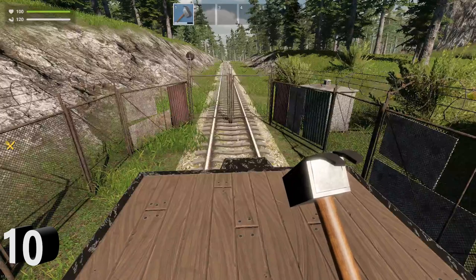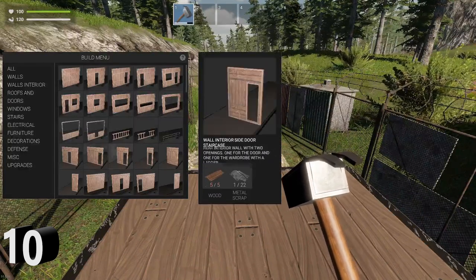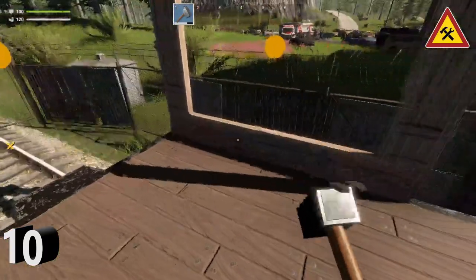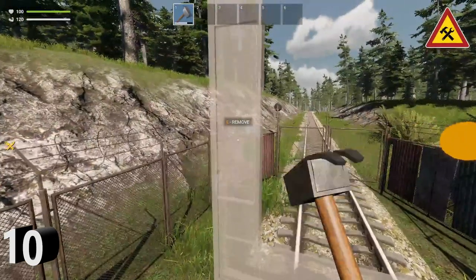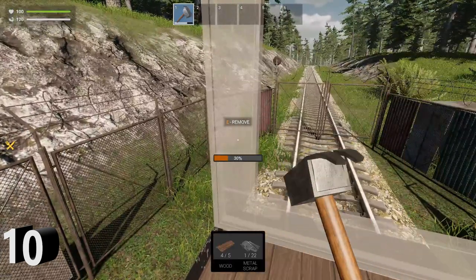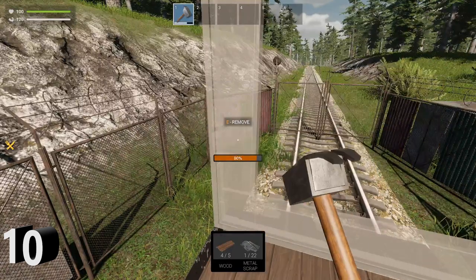To build walls and such on the train, click B to bring up the blueprint mode and then choose where you want to place a wall or an object. Then right-click to exit blueprint mode, and if you have all the materials in your inventory you should be able to build with your hammer.